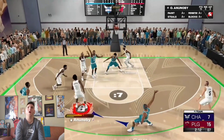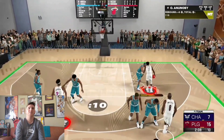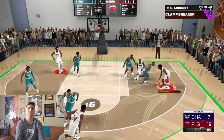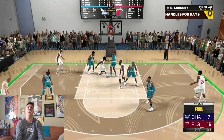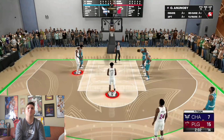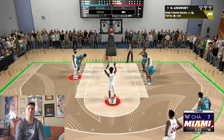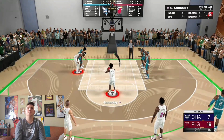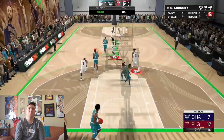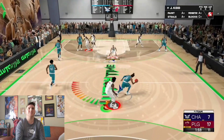Good block by Anunoby — let's go, run the court! He's getting tired though, I can see that stamina going low. He's still competing — almost an and-one. OG knocks the first free throw down. He has 17 points, which is all my points — come on OG, knock down the second one. He does it.